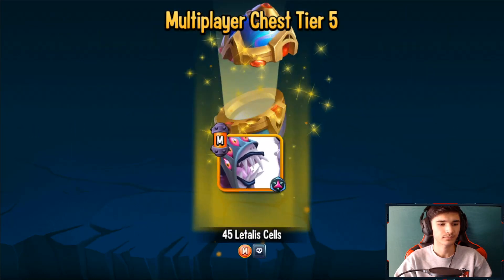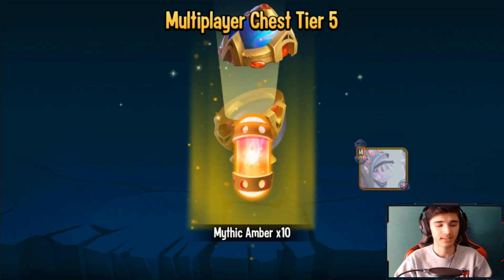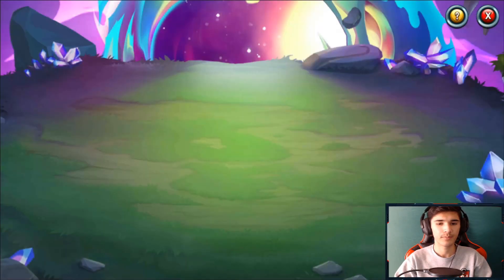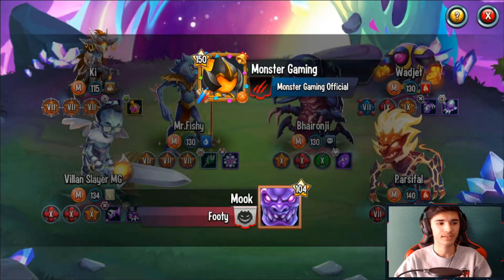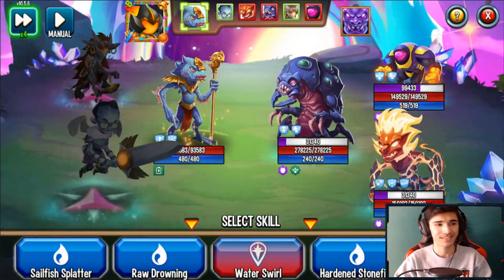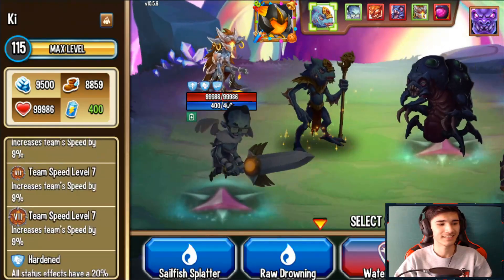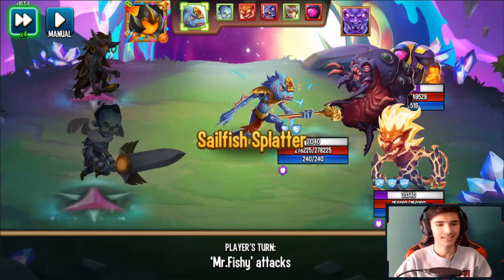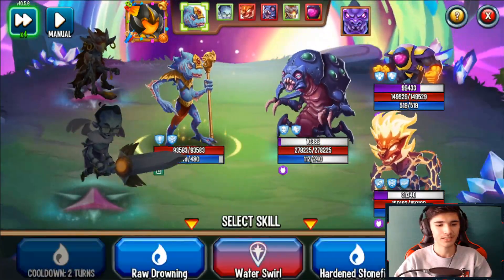Let's open up this tier 5 chest and see what we get — 45 Letala cells and Mythic Embers. I do need those Mythic Embers, actually, so thank you. I need the Mythic Embers for Daydallis — I'm trying to get Daydallis so I can stop using Tavora, because I really need a tank on my attack team.